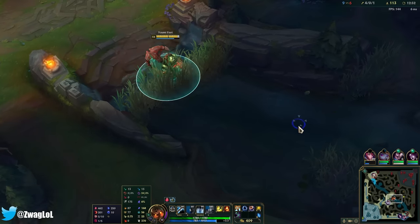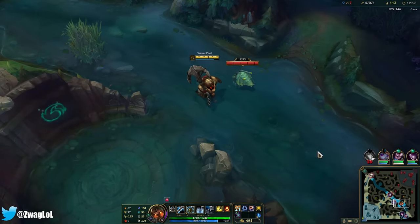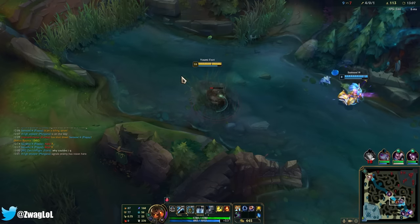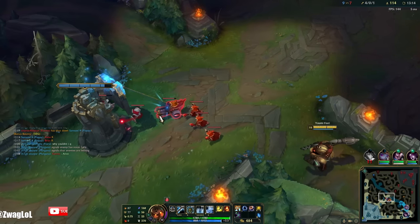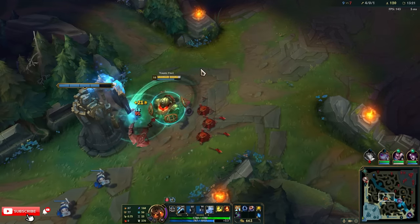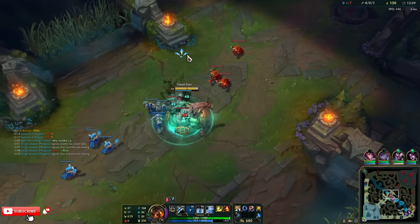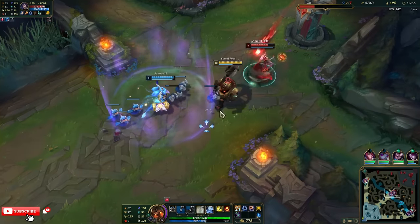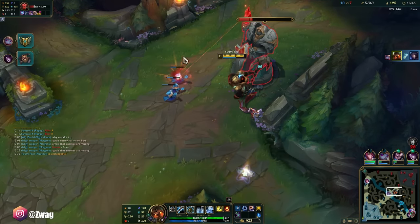We killed bot lane. I only have one Ultimate Hunter stack — I've killed Ahri four, pretty much five times. I don't have ult. They probably know I'm coming and already backed up. This ward would definitely alert them that I'm coming. Also, if you guys could do me a favor and subscribe to the channel if you're not — today's goal is to gain one subscriber, so if one of you could hit the subscribe button, that'd be great.